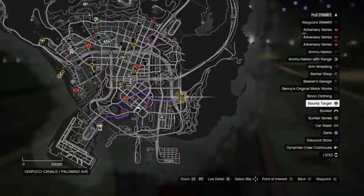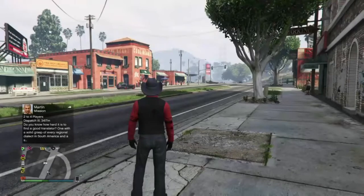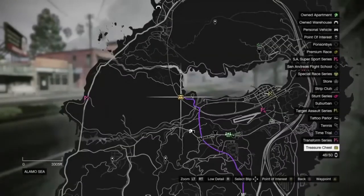There are five targets total, and once you kill them all, she'll tell you where the treasure is. And once she tells you where the treasure is, all you have to do is go over to where she tells you and go get it.